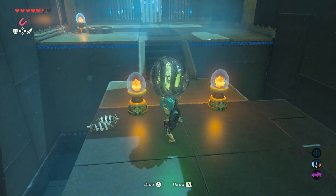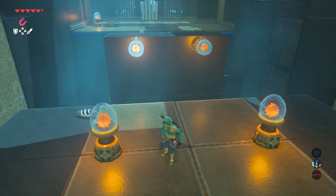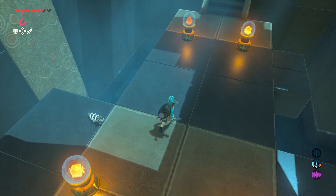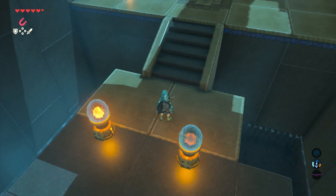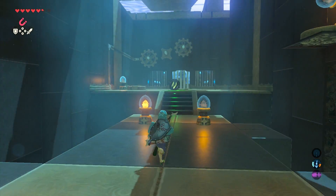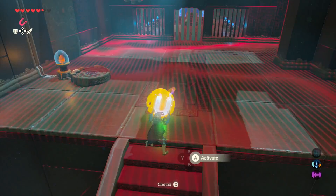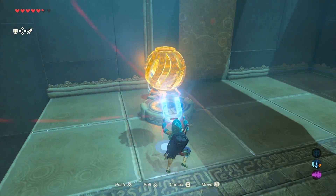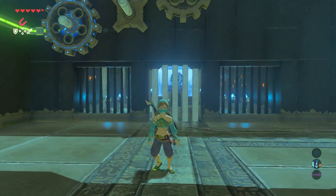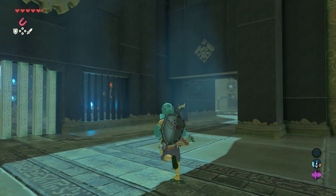I decided to carry it at this point and ended up coming in contact with one of the red orbs. This forced the platform to shift, dropping it back in the water. To compensate for this error, I used magnets to push the orb over the panels, then ran through to pick it up and drop it into the conductor on the left. This got the gear spinning, but it's missing one gear, so that takes us into the third room.